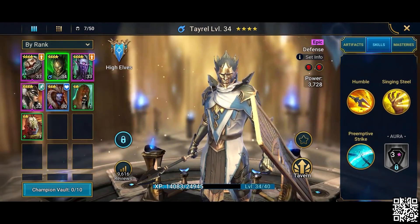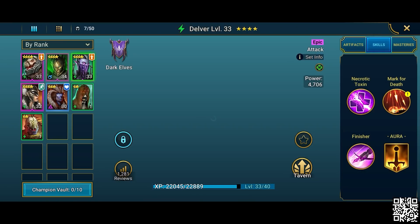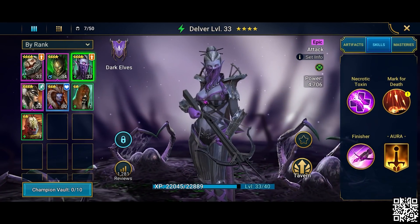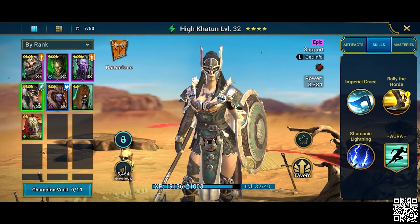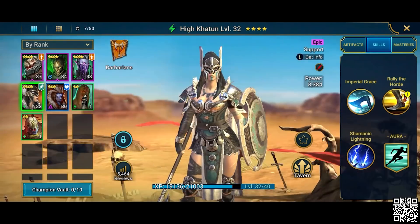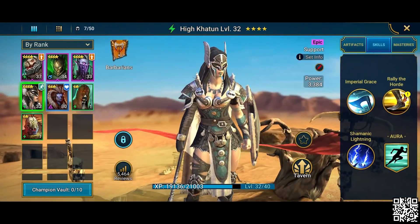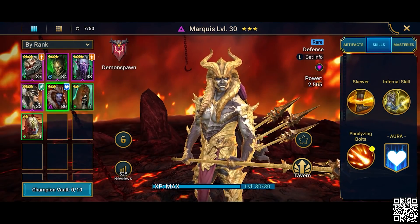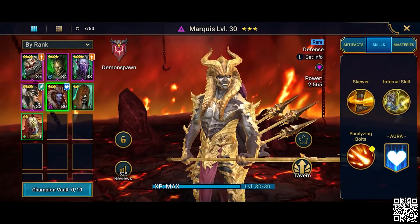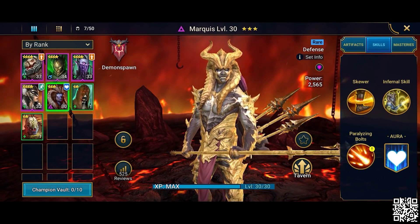At number two we've got Tyrell, my first ever epic champion — a defense champion with awesome moves from the high elf faction. Next is Delver from the dark elves, an epic attack champion with awesome abilities. Then Hikaartoon of the Barbarians, an epic support champion. And my final and perhaps favorite at number five is Marquis, a rare defense champion who can take on any damage type in the game — he's from the demon spawn.